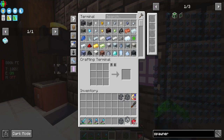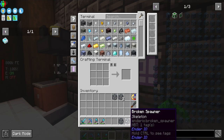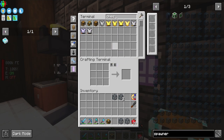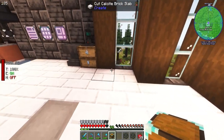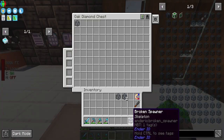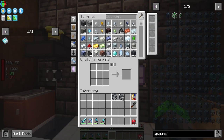I think we want to change the spider and cave spider spawners but leave the creeper and skeleton. The skeleton spawner will give us bone meal and the creeper will give us gunpowder, so those are good to keep. I'll grab a chest for those.